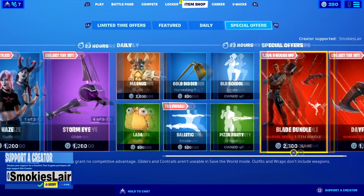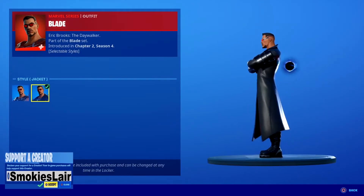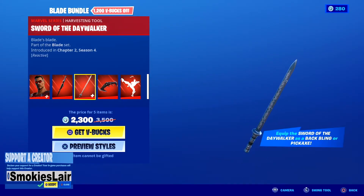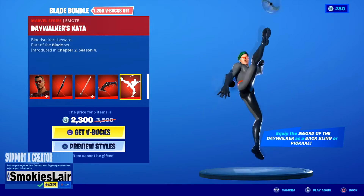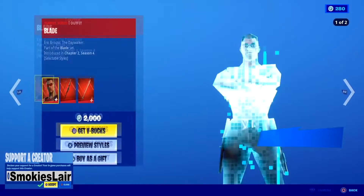All right, after him we're moving all the way down because we got Blade. The Blade bundle — you get Blade with his variation, which is kind of sick with the code on. I love it. Then we move over and we got the Sword of Daywalker, which is sick. Not to mention it turns into a pickaxe most likely whenever you pull it out of the back bling, and it's reactive. Then we got the Day Flyer — I think that thing's sick. And then we move over to the Daywalkers. I like it, man, and you can purchase everything separately.